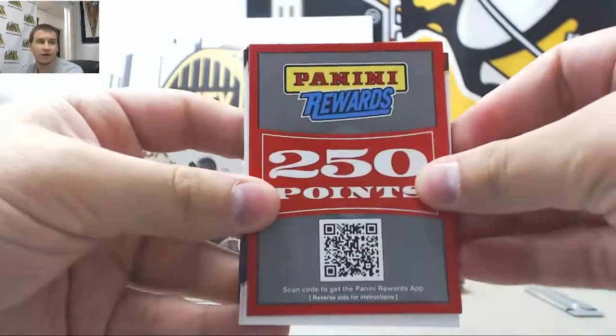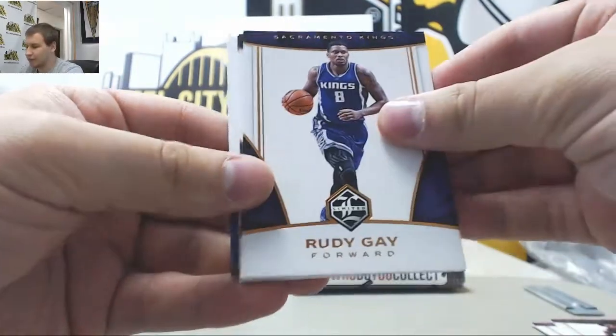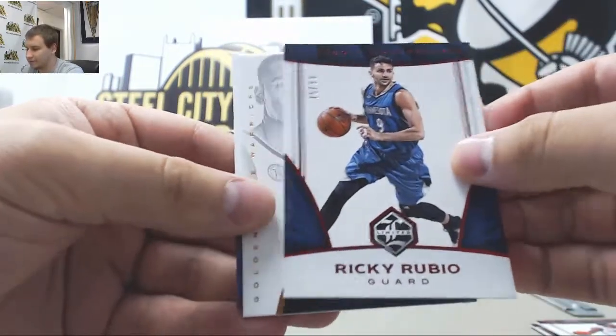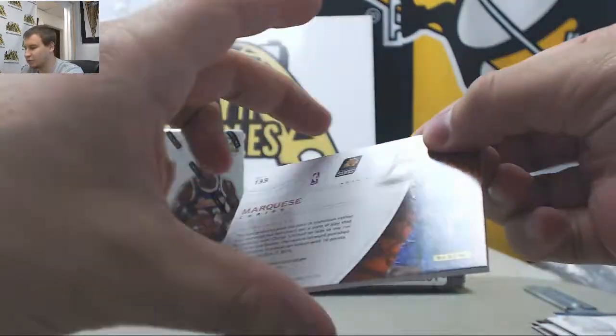We've got a 250-point card here on the back. Base of Carter Williams, Winslow, Rudy Gay, DeAndre Jordan to 99, Ricky Rubio. Insert of Kevin Durant, and for the Suns, Marquise Chris.